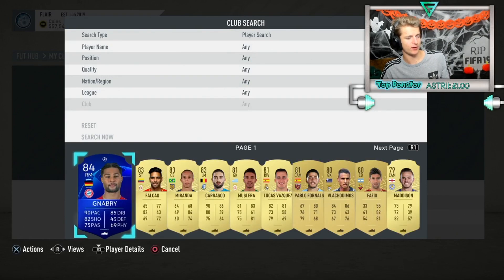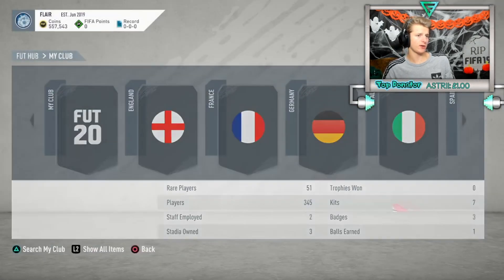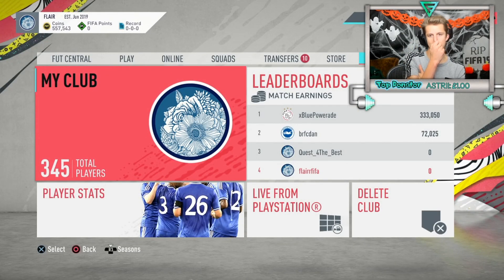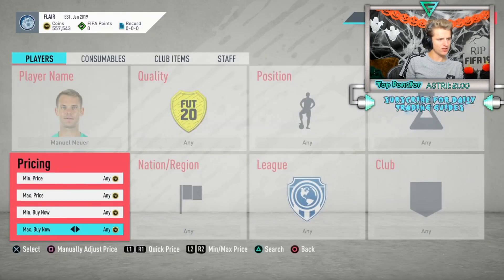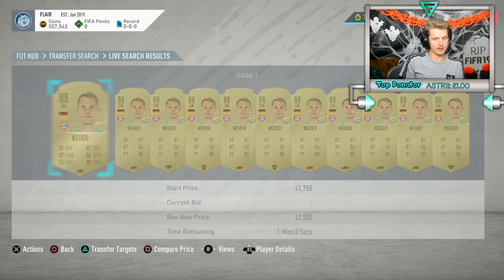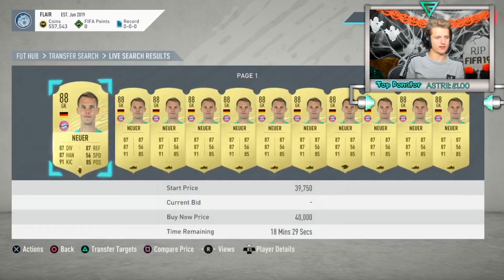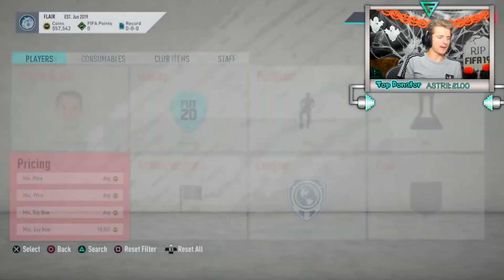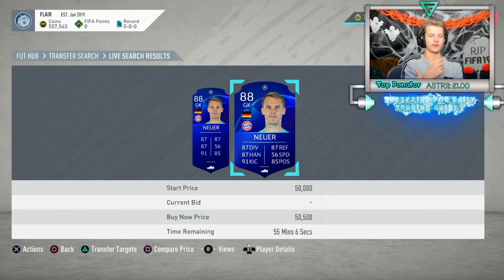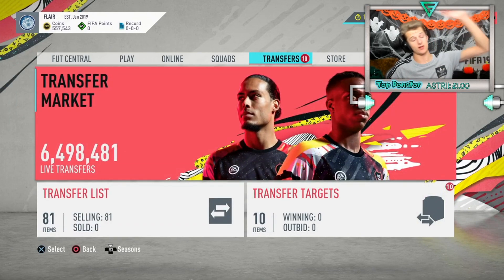Just got loads of icons and informs going into tomorrow. Serge Gnabry not listed yet - holding for tomorrow. Going to look at UCL card prices since UCL versions are rarer than golds. For example, normal gold Neuer is 42K but UCL Neuer is about 10K more. UCL trading is going to be good money, especially for top tier players like Ronaldo, Messi, De Bruyne, and Silva.